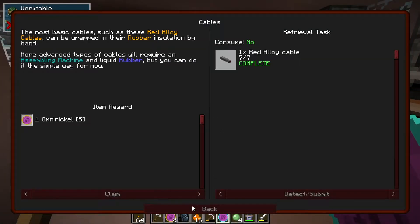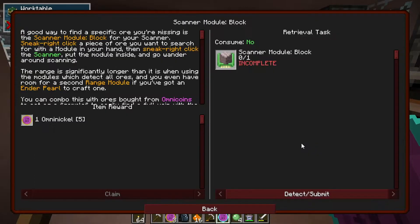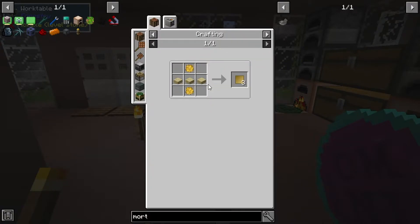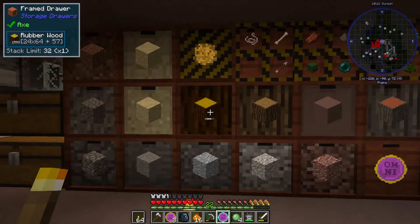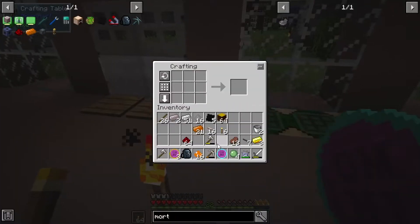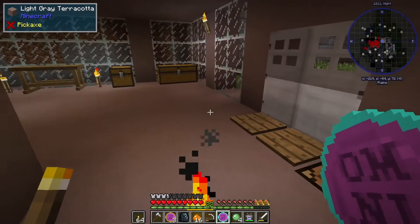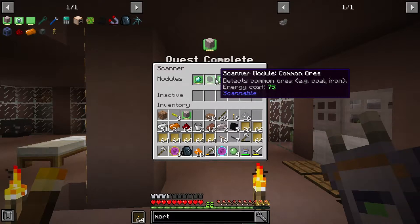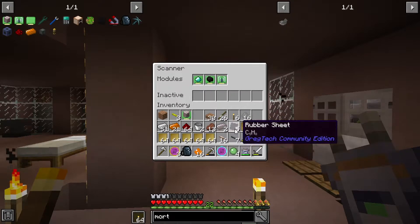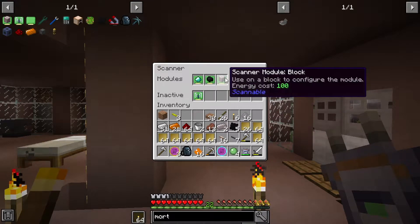This is just getting us all ready for the big stuff. One thing I would love to get is this scanner module for the blocks, which does not look too hard. I've got plenty of rubber and plenty of wood. It looks like we got everything we need to make this. Now if you right-click in here you can see where it has all these modifiers already in it - we can change this out.